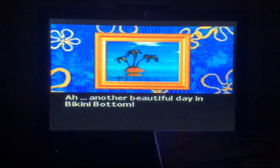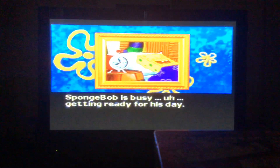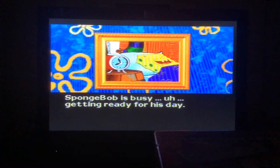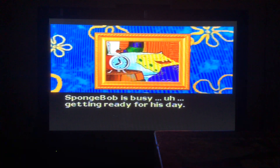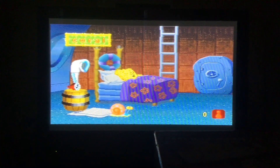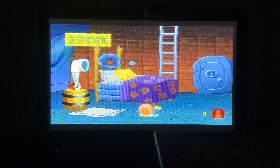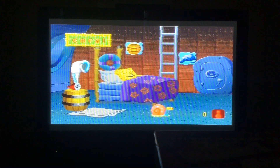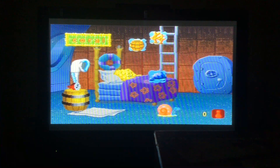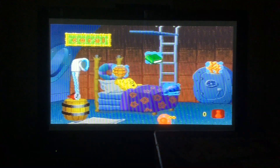Another beautiful day in Bikini Bottom, so peaceful. SpongeBob is busy getting ready for his day — I think he's sleeping. We have to wake him up. Pop the dream bubble that does not match the word. Use the joystick and the enter button to play. We're starting off with Rise and Brine, which is in the bedroom of the first mission. We need to pop the dream bubble that does not match the word.